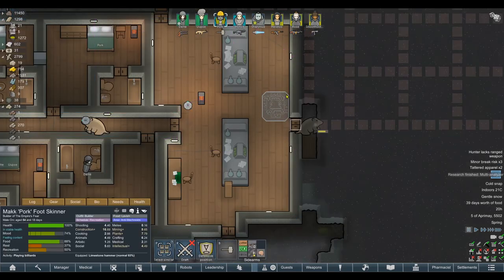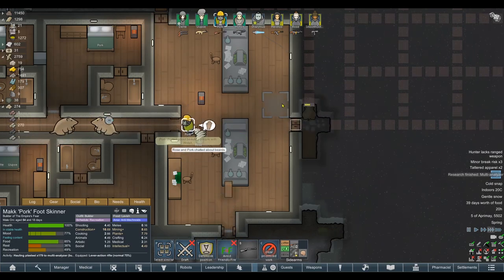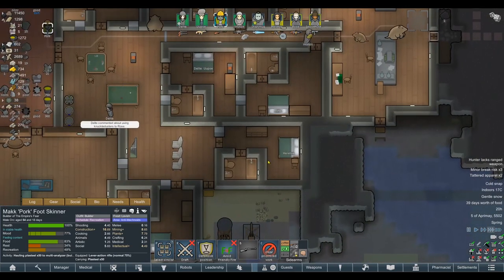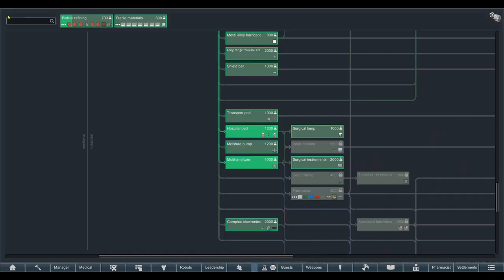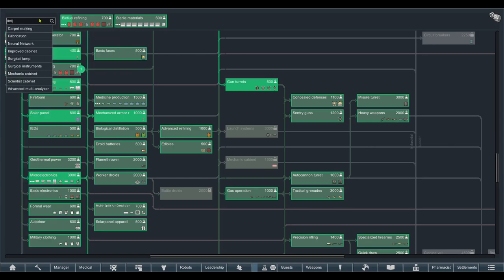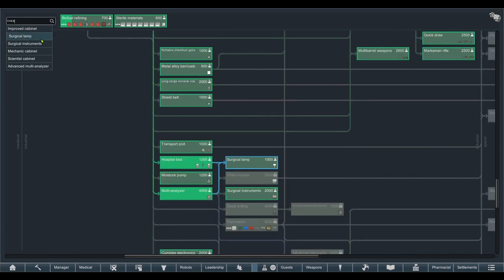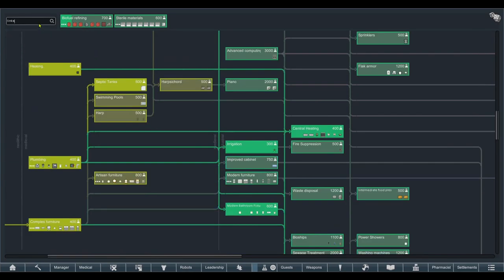Let's get this multi-analyzer placed down. Today is going to be a full all-in research day. We'll try to get everything useful — things like auto doors, central heating, extra work benches, and linkables. There's the mechanic cabinet, and eventually the scientist cabinet which also gives a bonus to research. So our linkables are surgical lamps, surgical instruments, mechanic cabinet, and the advanced multi-analyzer. There are other linkables added by extended furniture as well — things from the Sparking World mod that connect up to research benches to increase research speed.